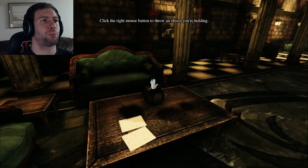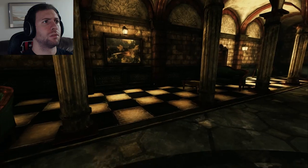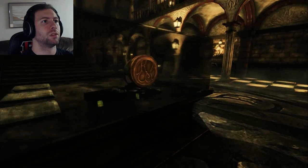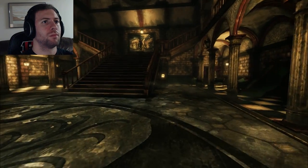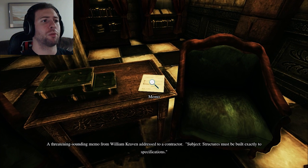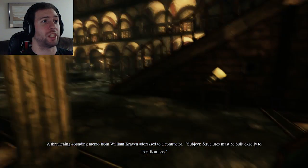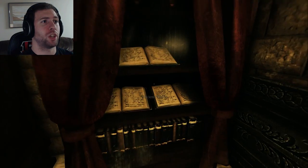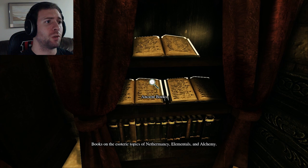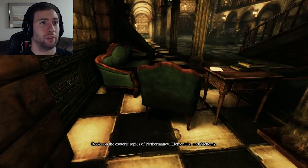Wait a minute, is this something I need? Yeah, I'll take that. F is the flashlight — boom! So what do we do with all our newfound knowledge? There's another note: a threatening memo from William Craven addressing a contractor about structures that must be built exactly to specifications. I was trying to read it. Calm your proverbial chest, please. Books on esoteric topics — nethermancy, elementals, and alchemy. I struggle with alchemy for some reason.